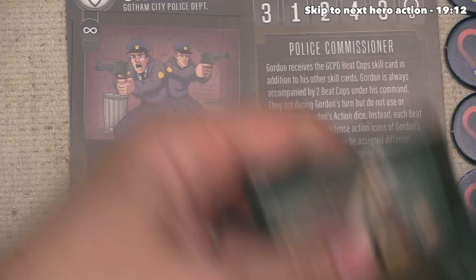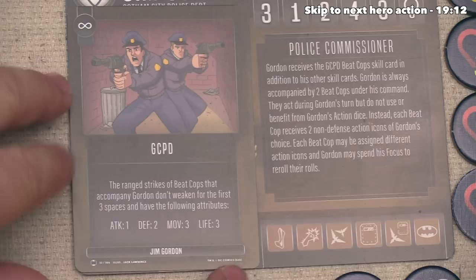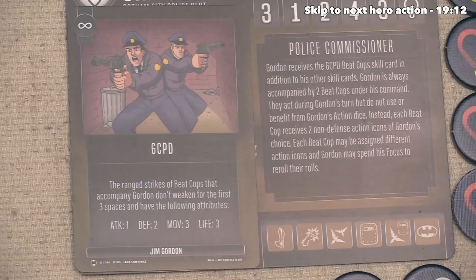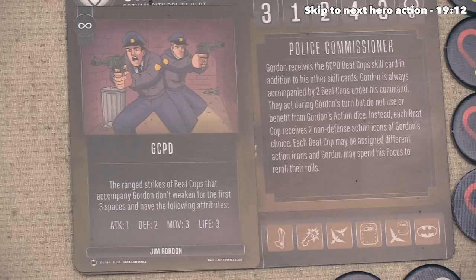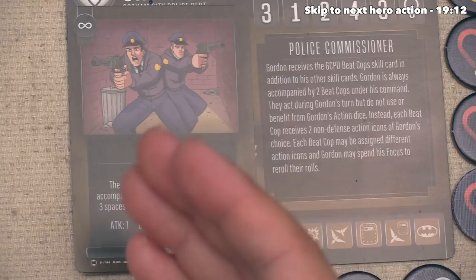Down below it says that Gordon is always accompanied by two Beat Cops under his command. They act during Gordon's turn but do not use or benefit from Gordon's action dice. Instead, each Beat Cop receives two non-defense action icons of Gordon's choice. Each Beat Cop may also be assigned different action icons, and Gordon may spend focus to re-roll their rolls. The ranged strikes from Beat Cops don't weaken for the first three spaces and have one attack, two defense, three movement, and three life.